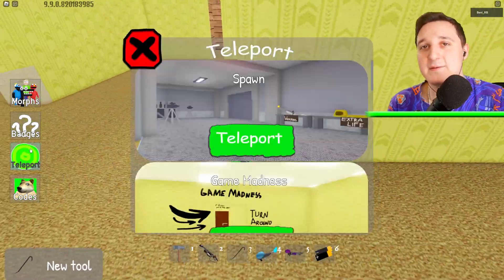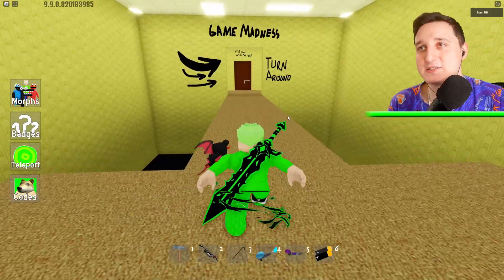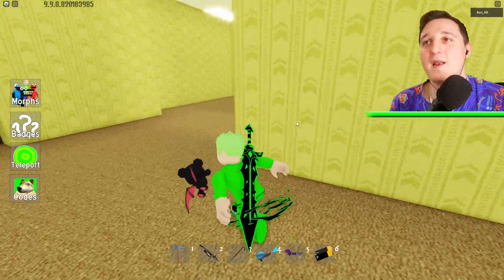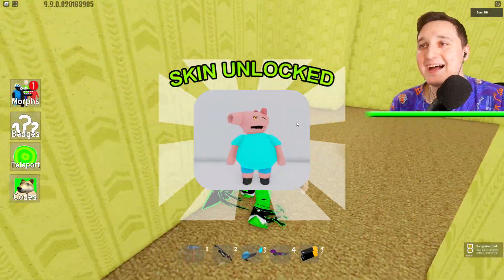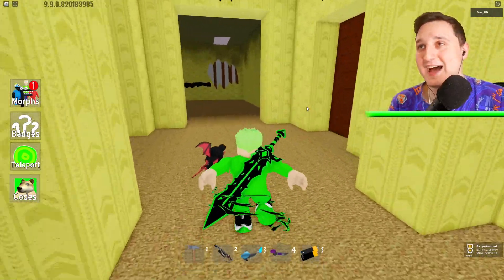Run forward, grab it. Now we need to teleport again — go to Game Madness. Run all the way to here and now break it. Got it! Oh, he looks absolutely weird, but we got it at least.